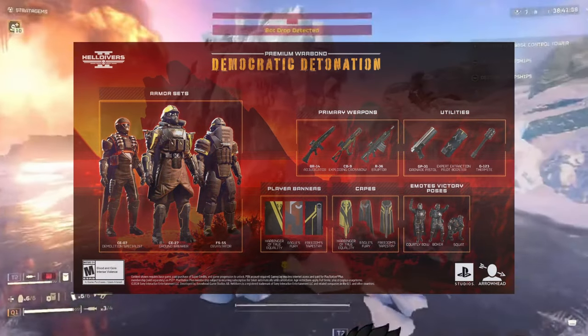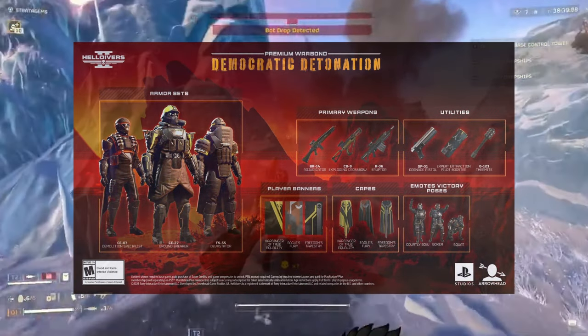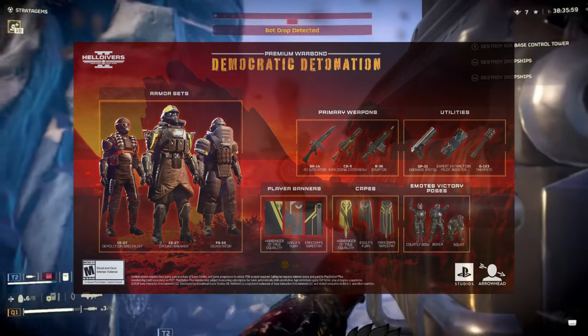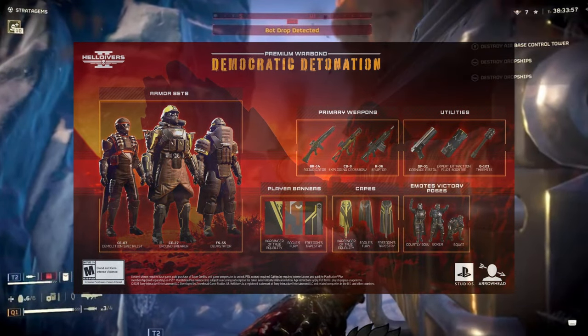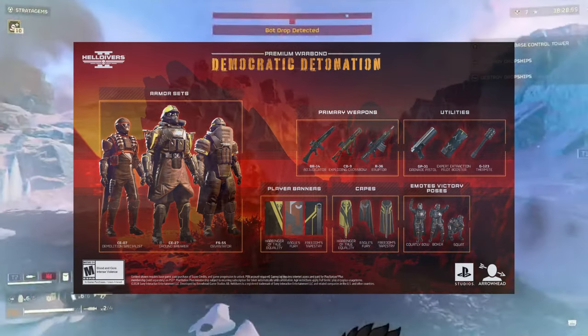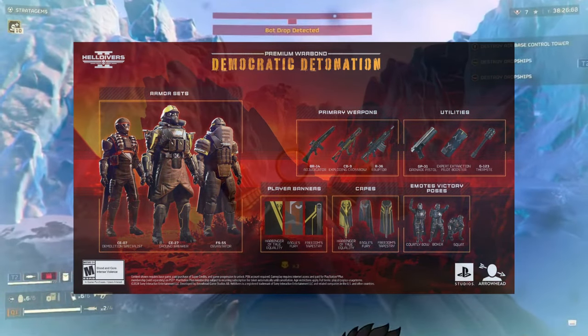The new player banners, capes, and emotes that we were given — so far the only one I've seen anybody use is the Boxer. I kind of want the courtly bow, as that just seems really fun. Also, the Eagle's Fury cape, for whatever reason, looks dope to me.